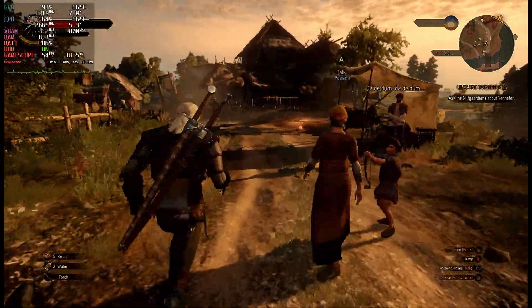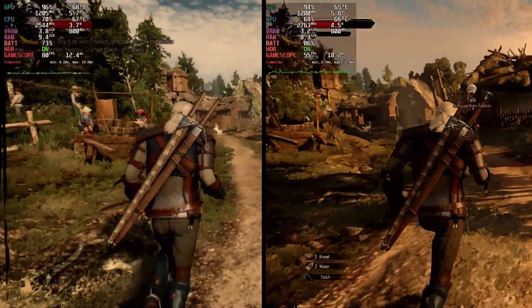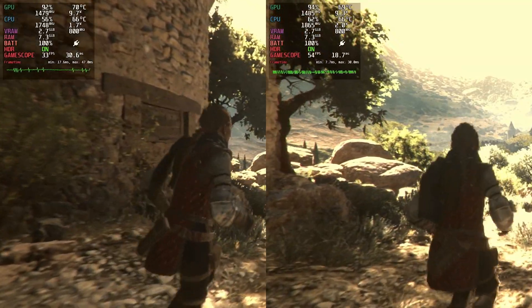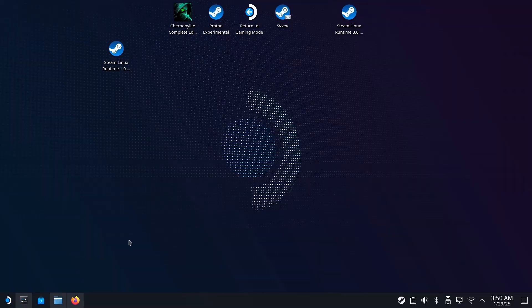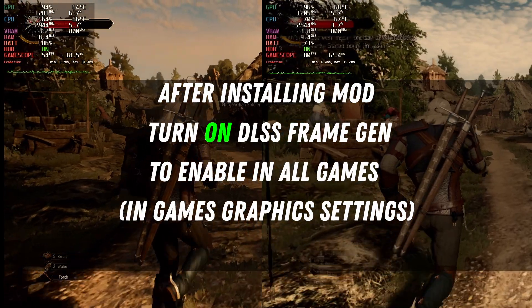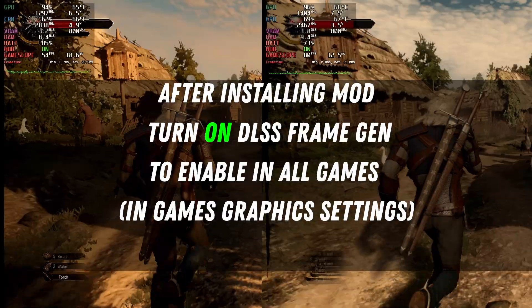If you want to take your Steam Deck games from looking like this to a little bit closer to this, I'm going to show you a new frame generation mod with Decky. We'll take a look at a few different games and then I'll show you how to actually install this mod. Let's dive into it — we're going to start off first with some game demonstrations.